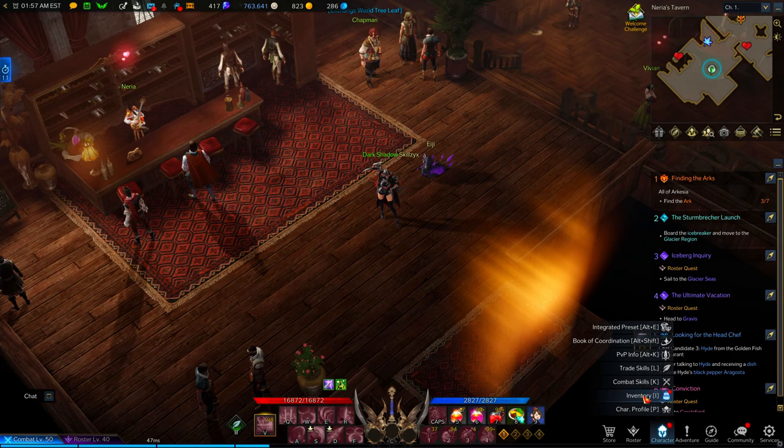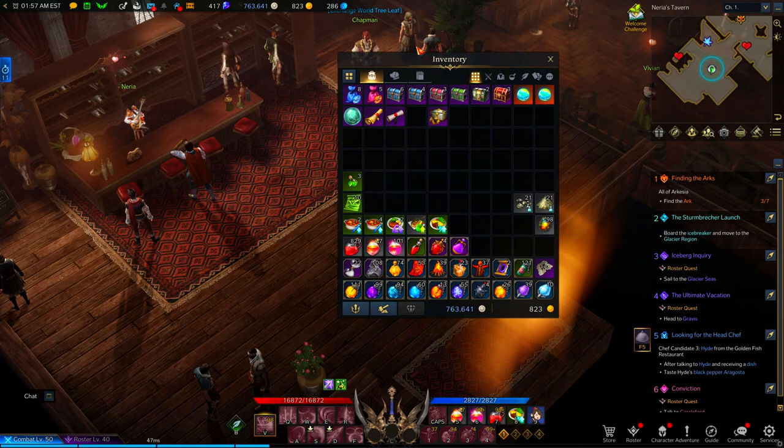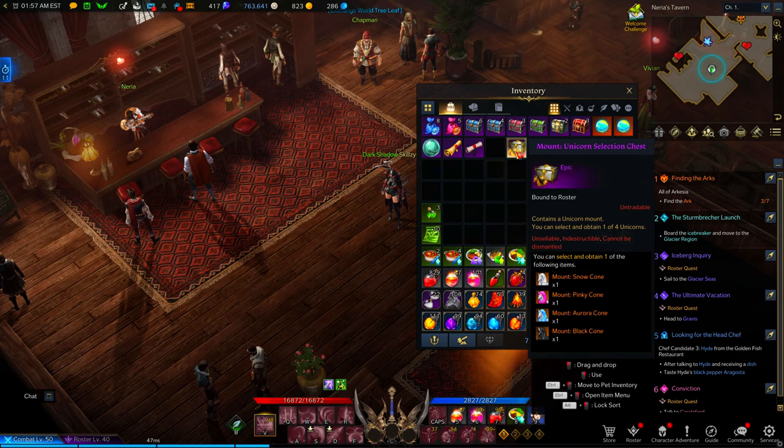Apart from the mounts, the drop also comes with an amethyst shard chest which contains a thousand amethyst shards. So if you like buying stuff from the amethyst shard vendor, this will be good for you. I had 4,500 shards and now I should have 5,500, so yeah — it comes with a thousand amethyst shards.